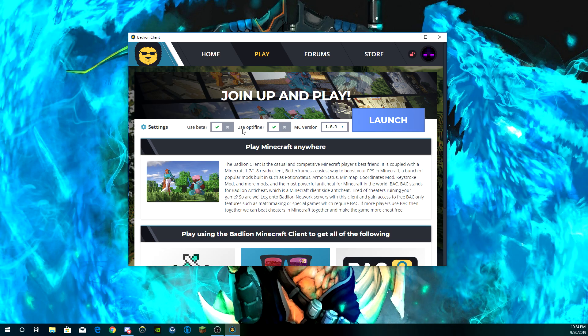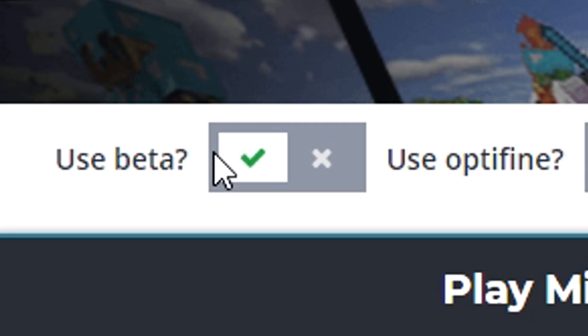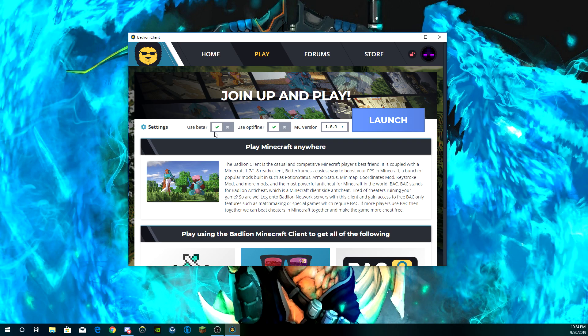If you have an Insider Rank, make sure this checkbox right here is checked. This has to be checked in order for you to be able to use replay mod on Battle Lion Client. You have to have Insider Rank — keep this in mind or else this will not work at all.